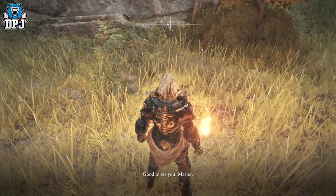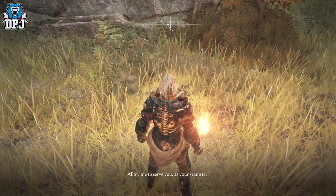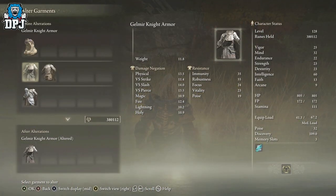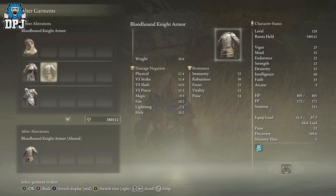Come to whichever location he's at on the map and he should be there for you. When you go to him, you can actually alter certain pieces of armor, changing stats on said armor. As you can see, I don't have much armor to demonstrate with, but there are certain armors in the game that can be altered and this is the guy you go to to do it. It's likely just the first steps with this NPC and it probably unlocks even more further into the game.